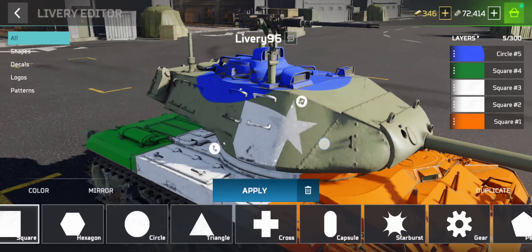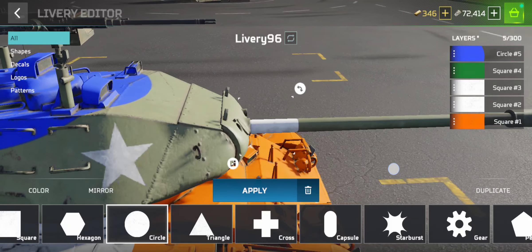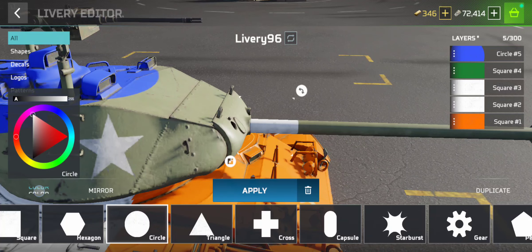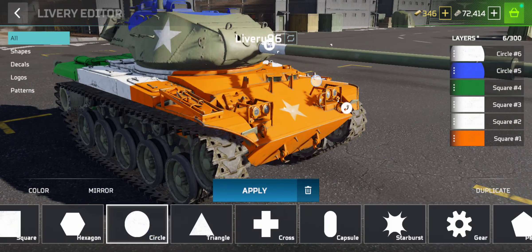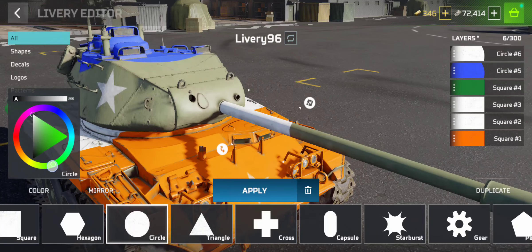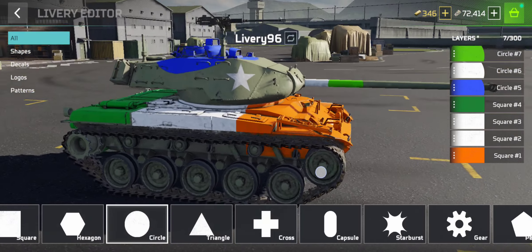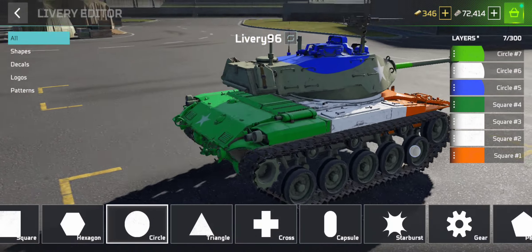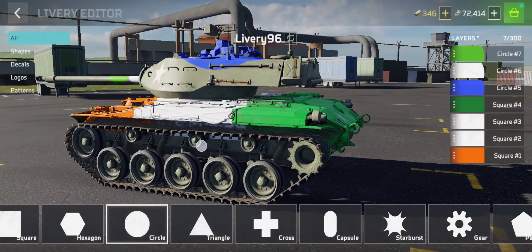I was trying to color the gun but was not able to, but I can give some patterns using different colors on other parts. I click on a shape, apply a different color, and you can see how you can use your creativity to make it look better as per your need.